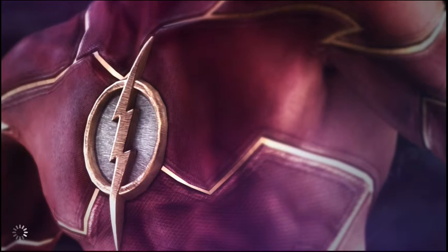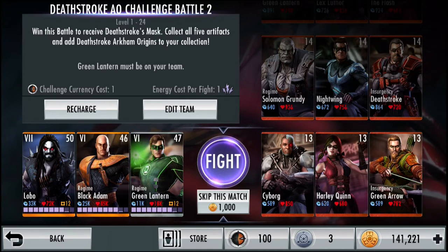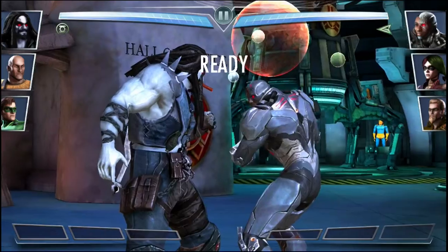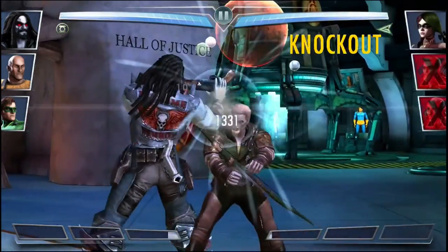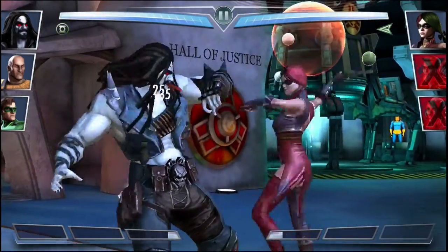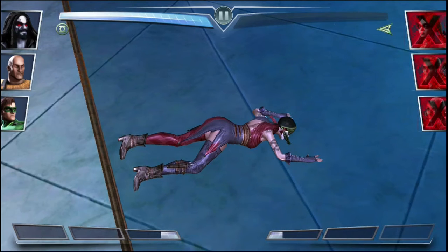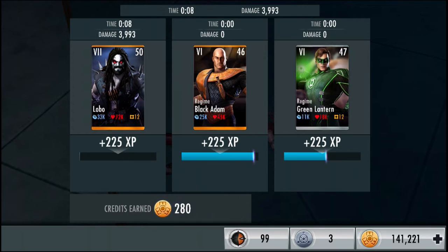Moving on to the third fight in the challenge. It is against level 13 Cyborg, Harley Quinn, and Insurgency Green Arrow. This fight also costs 1000 credits to skip if you want to skip it — you should just take a gold card and run through it rather than skip it. The fight is over with 3 heavy attacks, taking out each one. This fight gives us 280 credits.